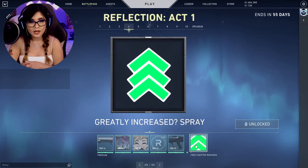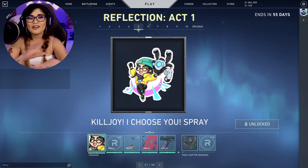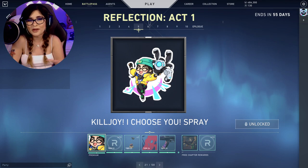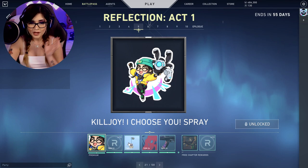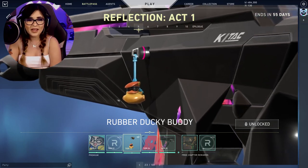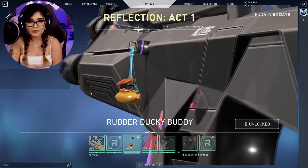I can't wait to show the AK. Next is the Greatly Increased spray, basically for when you rank up. Then comes my favorite out of all the sprays: the Killjoy I Choose You spray. It's so cute — a Pokémon reference with Killjoy. As if the little Specter skin wasn't cute enough, this is even cuter. More Radianite Points, then we have the Rubber Ducky buddy — it's Brimstone as a rubber ducky.